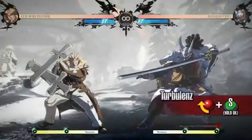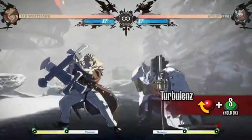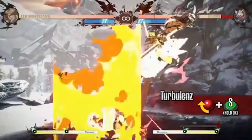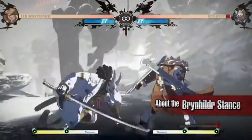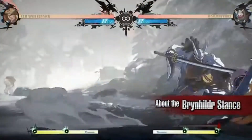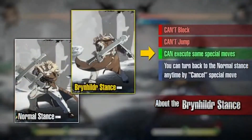Turbulence: Leo moves forward a short distance as he attacks. This attack knocks the opponent down on hit. If you hold the button down, Leo will go into Brianhilder's stance. Brianhilder's stance: Leo takes a stance with his back to his opponent. He can go into the stance from a set number of moves. Although you can use a variety of powerful attacks only while in Brianhilder's stance, you cannot perform other actions such as jumping or blocking. Try using this when you are going on the offense.